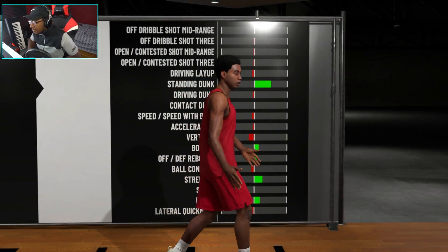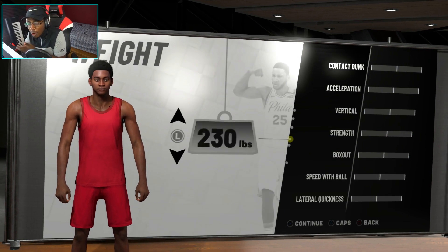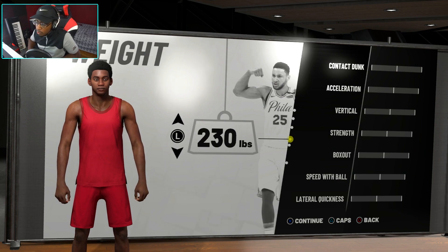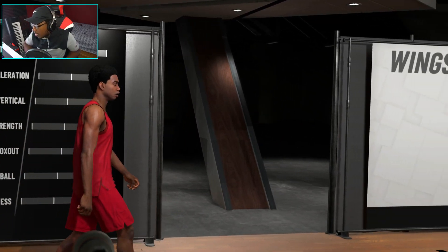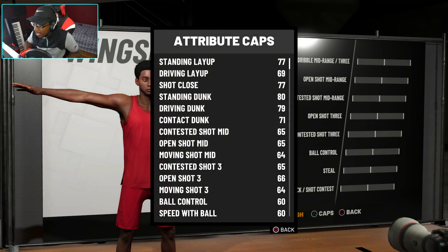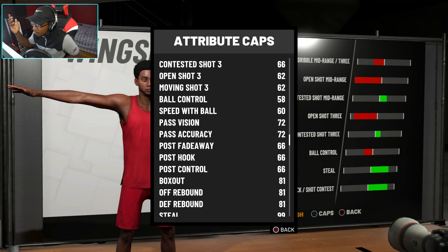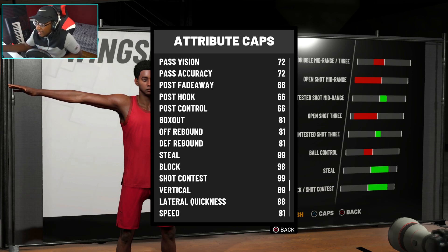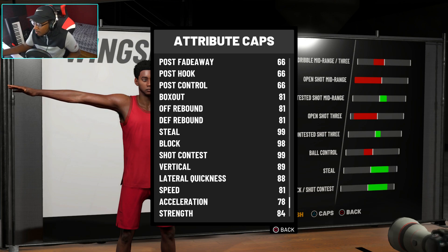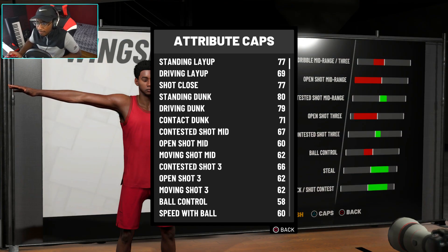The six-ten lockdown defender is also looking like a pretty good build, but this is for small forward so you're going to be lowering shooting guard and power forward attributes if you play those positions. This lockdown starts at 230 pounds. A lot of people want to make a six-ten lockdown — I understand why, because the attributes look great. Lateral quickness is already 88, still pretty high. Speed goes to 81, which is actually still good for six-ten. Strength is at 84, which is normal. All these lockdown builds — any one of them — have good attributes and good stats.